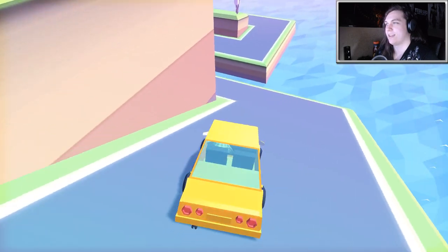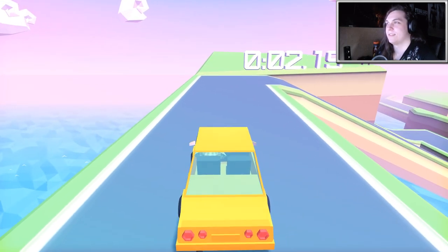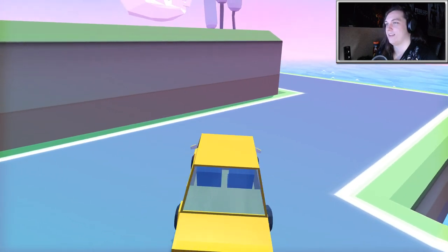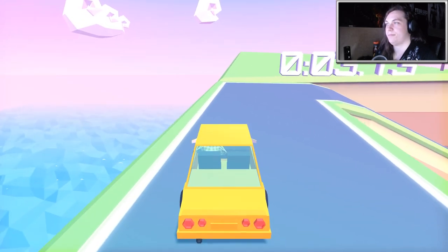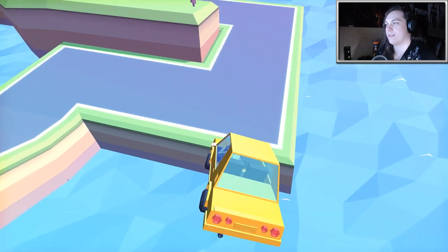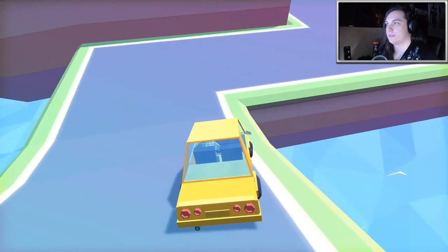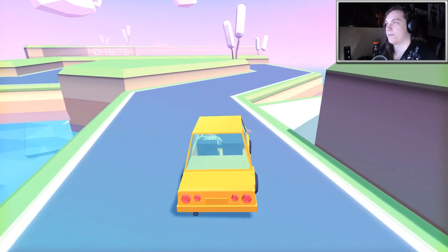I wonder if you can just fly off from down here. I went underneath the platform. There has to be some reason for this - I'm guessing you're supposed to like jump down from here. Let's restart one more time. It looked possible - if I have enough speed I think I can launch off and make it there. We'll just keep going. There's the first course done.